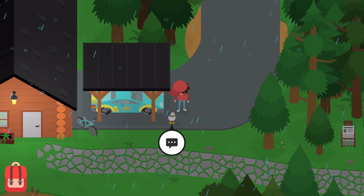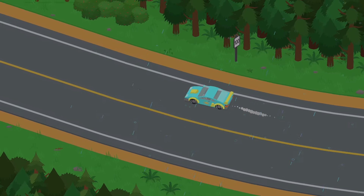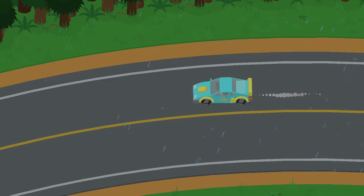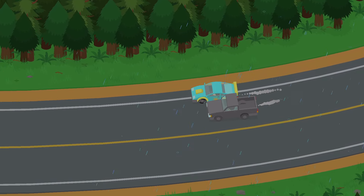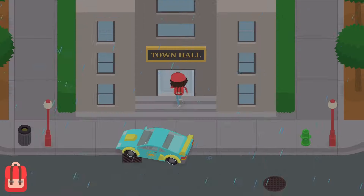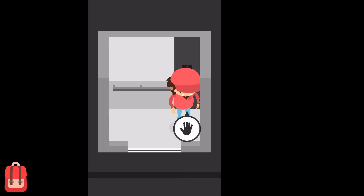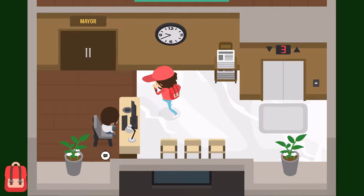Welcome to another video here on Sneaky Sasquatch. Today we're going to be continuing on trying to 100% the game. The first thing we need to do is run into town because we need to go all the way over to the town hall, run up to the third floor, and check out some of the construction projects we have around the city because we haven't actually really done any.